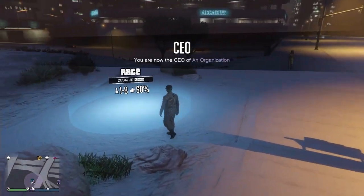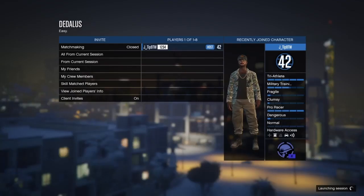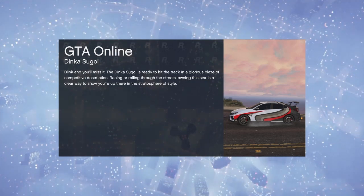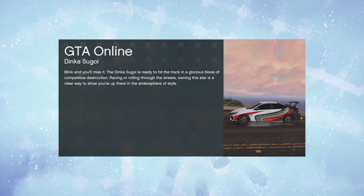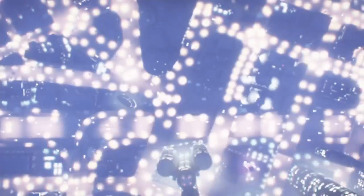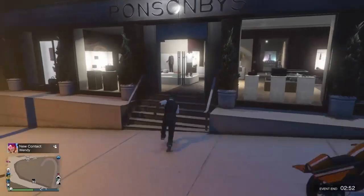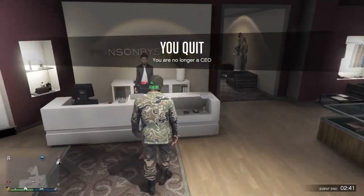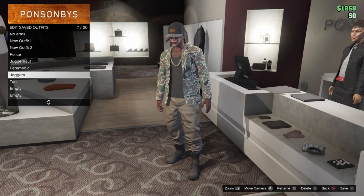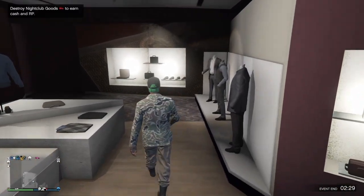I'm going to put the rest of this in time lapse so you can see that it definitely works just like the black joggers. And there you go, it worked. Now just save the outfit like you did with the other joggers. With the tan joggers you can equip any shoes.